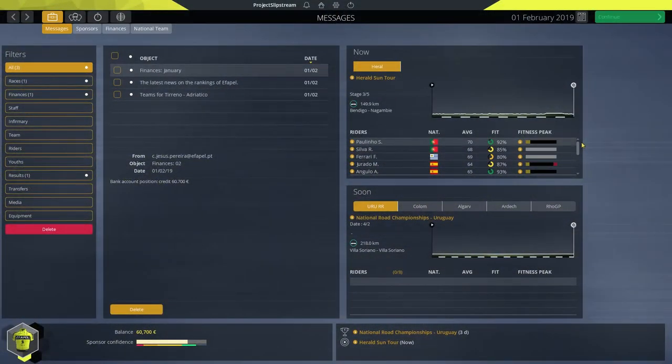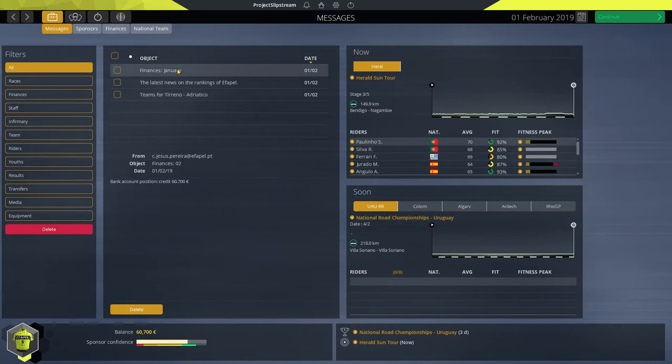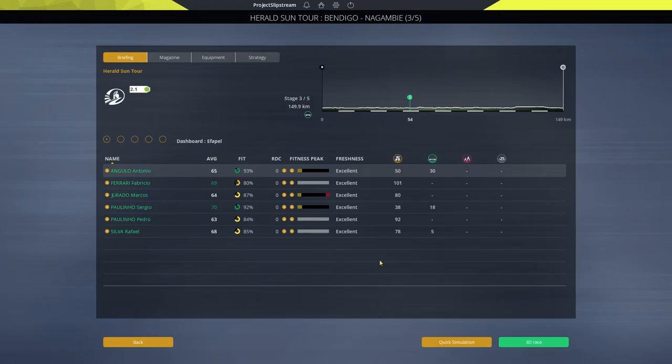Hello everybody, welcome back to Pro Cycling Manager 2019. We're in career mode today playing as — I can't even pronounce the team's name, something like Fapel. Anyway, we are a continental squad currently in the middle of the Herald Sun Tour. We didn't do too badly in the opening stage. Stage three is a flat 149 kilometres — it's going to be one for our sprinter.